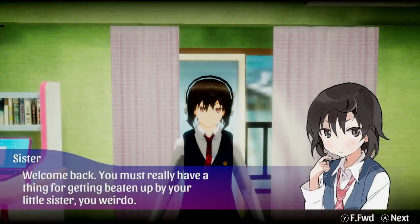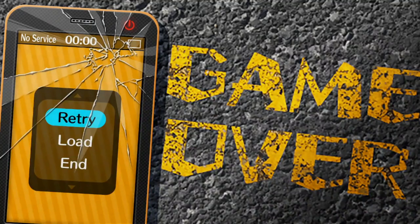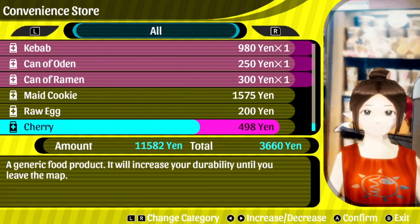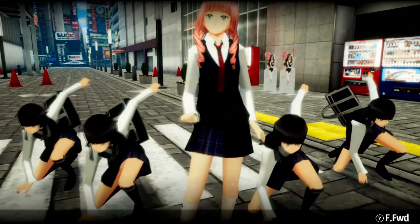To combat the vampires, you have three attacks: a head attack, a body attack, and a leg attack. Each one targets a specific article of clothing, and once you've done enough damage, you can grab and rip off that article of clothing, leaving the enemies in their underwear. After you've removed all the top-level clothing, the enemy is exposed to the sun and disappears.